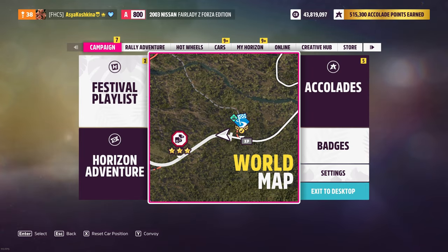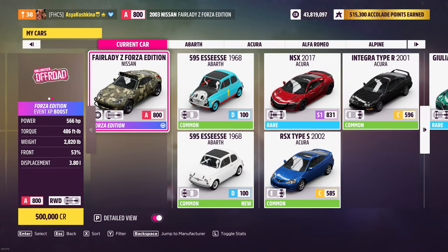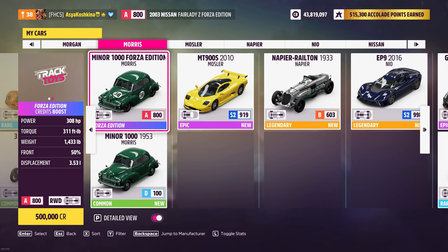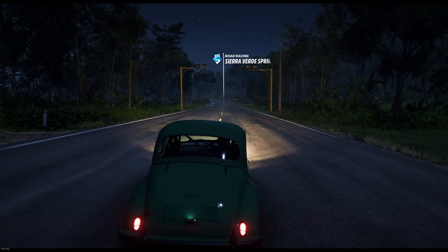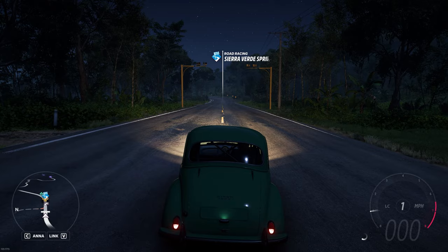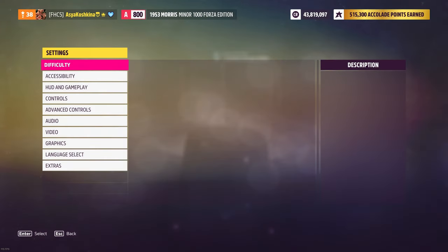The third method is very simple and very similar to the first, but the result will be better. Again, go to the garage and look for a car called Morris Minor 1000 Forza Edition. Many people have this car, but you can also buy it at an auction. Now we need to go to the settings to set the parameters necessary for the method. Just follow my lead.